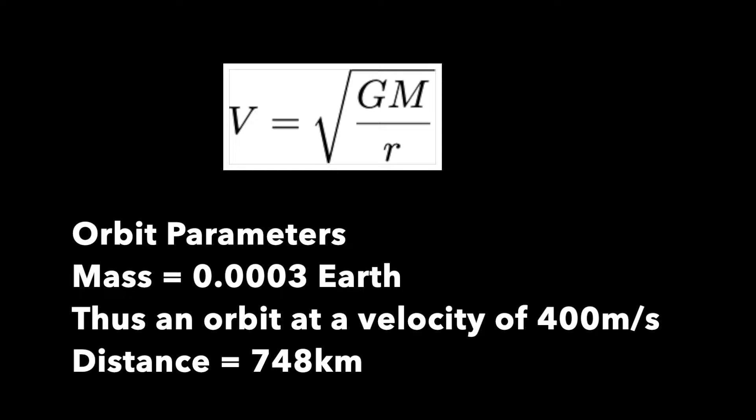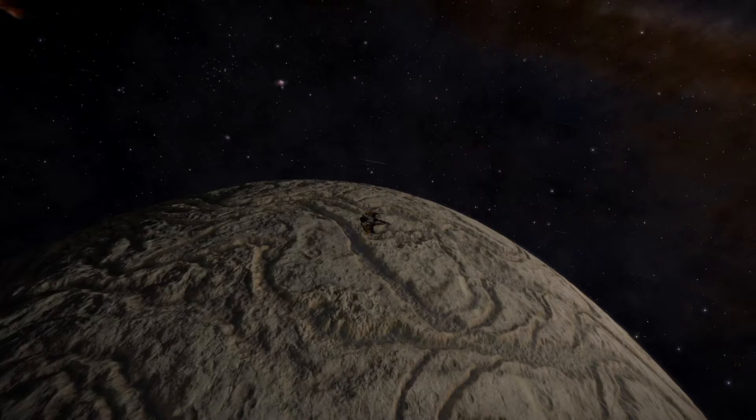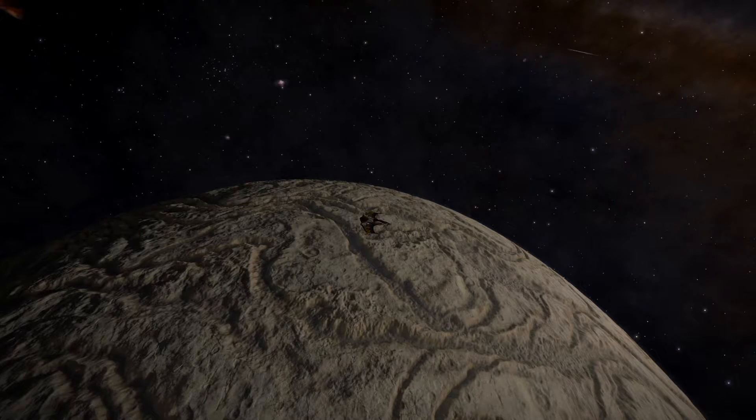Here I'm actually around an icy body — it's got a mass of 0.003 Earth masses. So if you're traveling around 400 meters a second, you're looking at a distance from the center of the planet of around 748 kilometers. This is what it looks like at that distance — remember, it's the distance from the center — so let's see what happens.